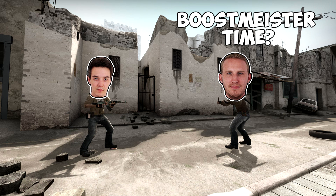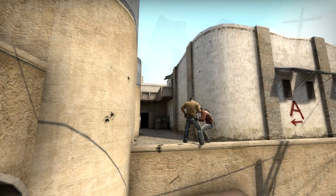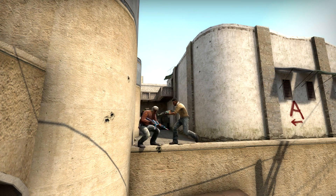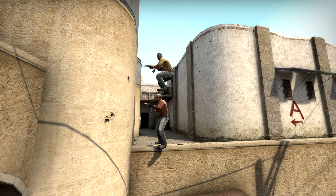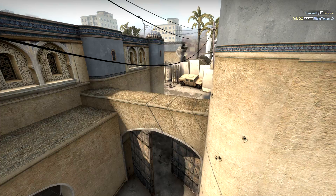The best thing about these plays is that you don't even need to be a pro to make them work. Everyone can perform these two-man tower plays that only require a teammate to boost you. I want to show you some of what I think are the most effective and useful two-man tower positions that will often allow you to get an easy first kill of a round.